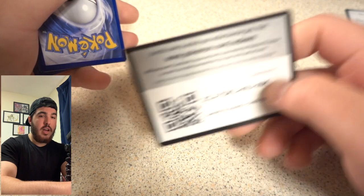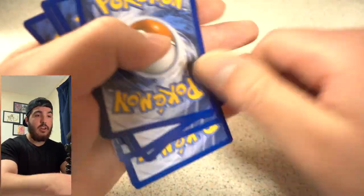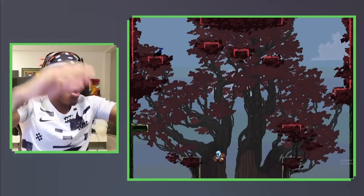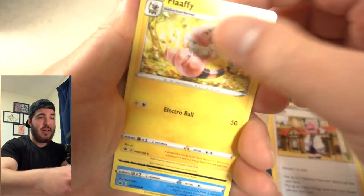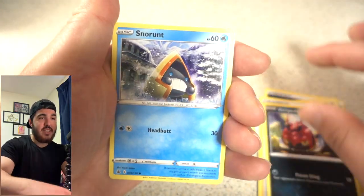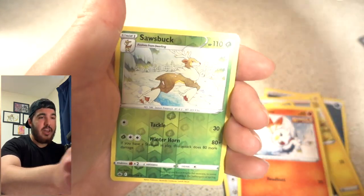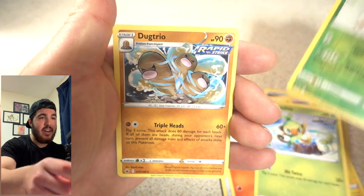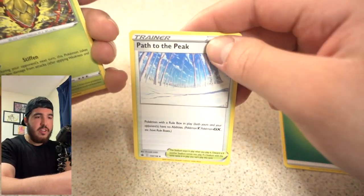Code card for you guys — I hope you guys are using these code cards. Leave a like down in the comment section. My camera is about to die. Flaffy, Avery, Venipede — come on, get something good. Snorunt, Arrokuda, Scorbunny, Grookey, a reverse holo Scorbunny and a Dracozolt — get out of here.